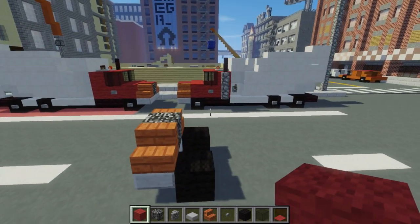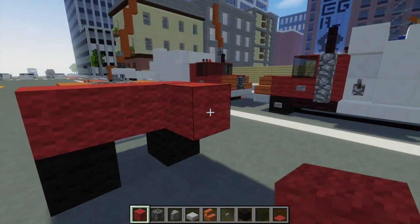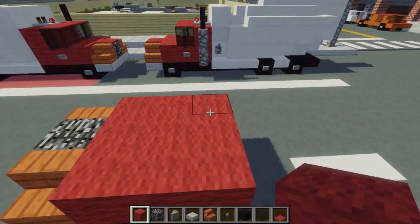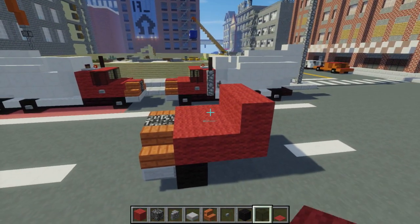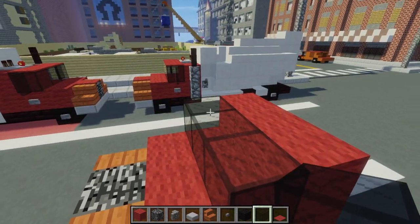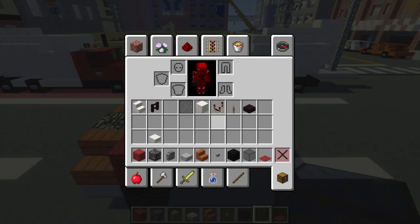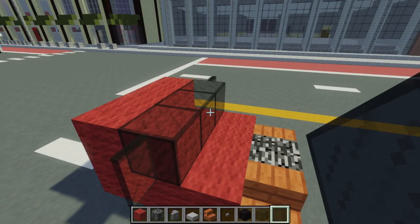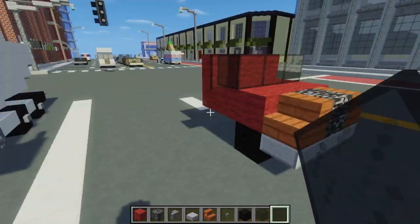Let's take red wool and just add a 3x3 and fill it in so it's like a square shape. Then we're going to fill in the back part on top. Let's add the front windshield, so we're going to go across with the black stained glass. Then we're going to take a black stained glass pane and just add that on either side of the window — that's going to be the side view mirror.